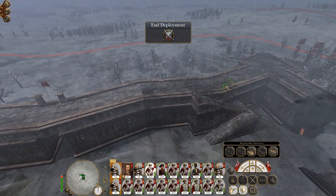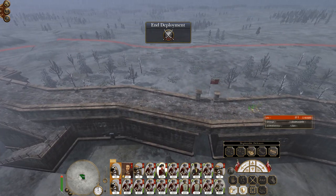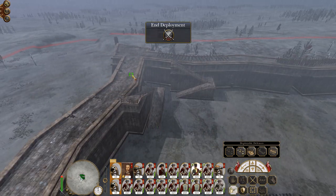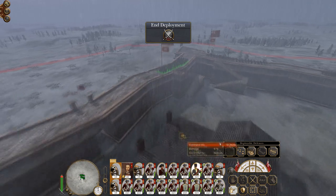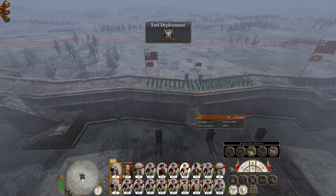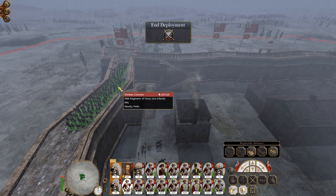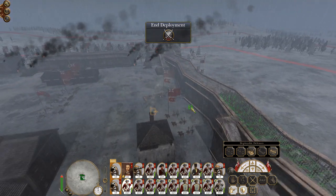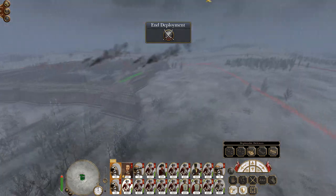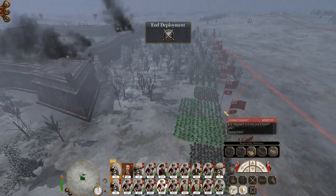Start putting men on the walls. Fusiliers in the center. Let's get a unit of guards up on the wall, and you guys on here in case they come around this way. I'm not really bothered about defending these walls. So that means we have this many troops in reserve, which is loads.